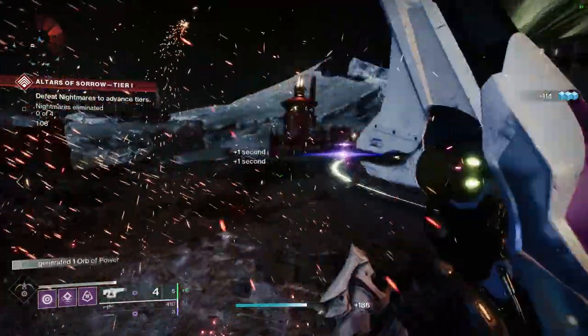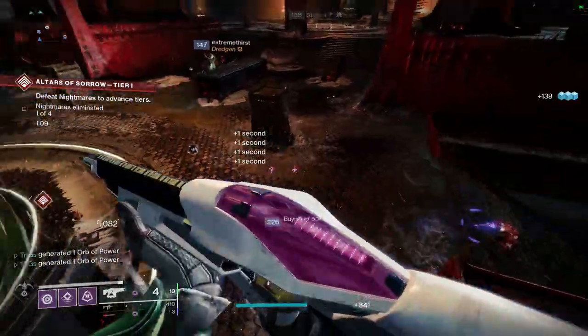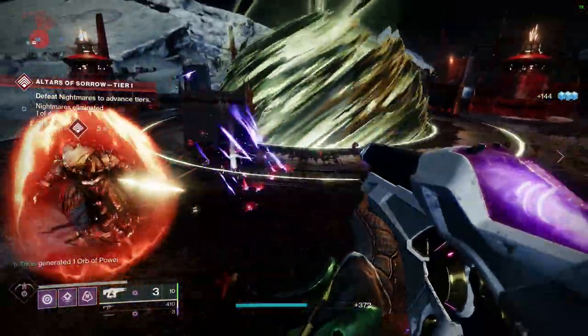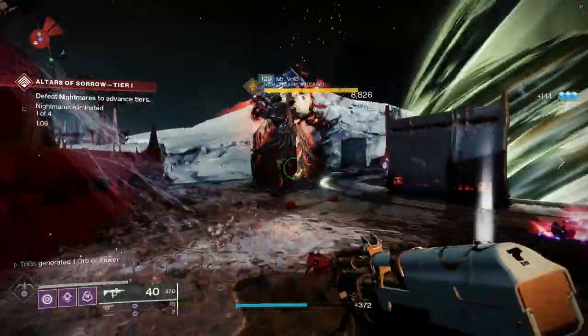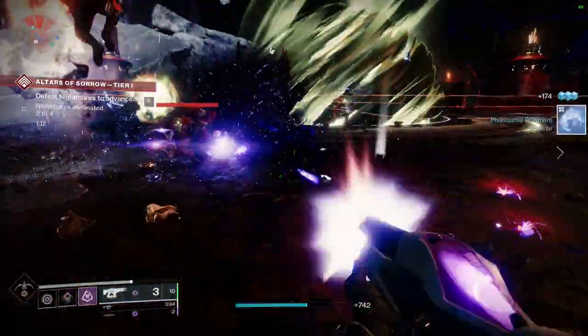Once you do get this catalyst to drop, you're going to have to get 300 kills with this weapon. You can do this in the Thrall Room in the Shattered Throne, or you can do the Altars of Sorrow public event on the Moon and try to farm some of the Moon weapons while doing it. It doesn't take that long to get these kills — it's only 300.